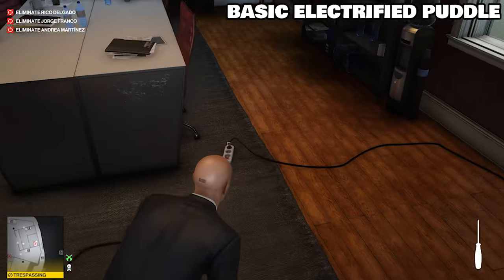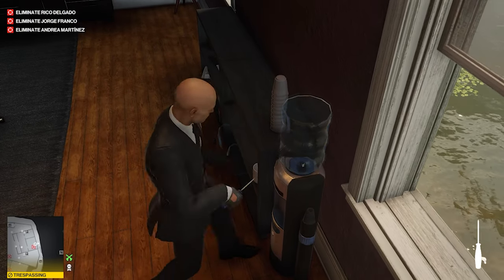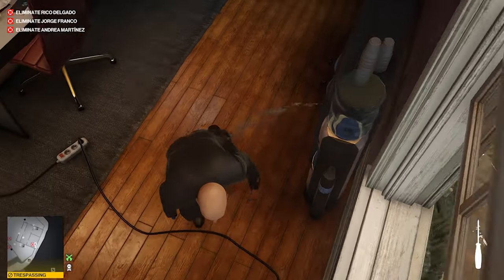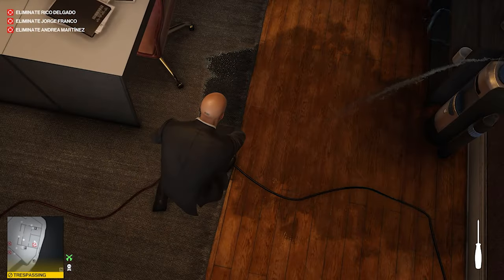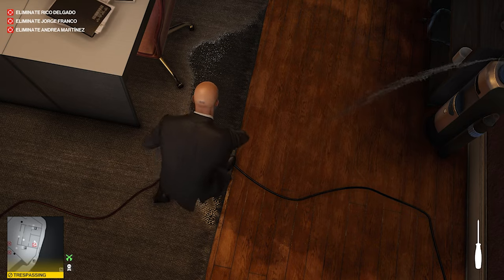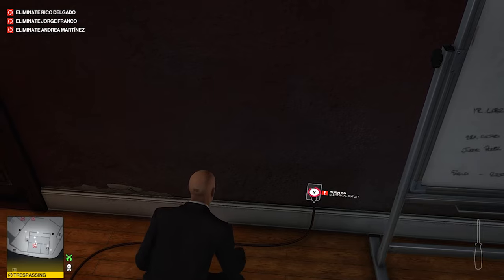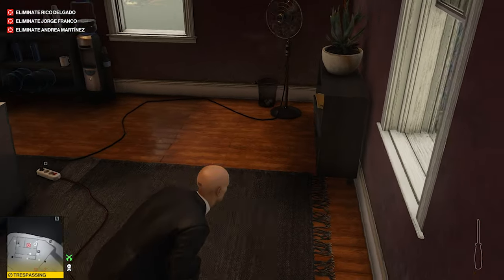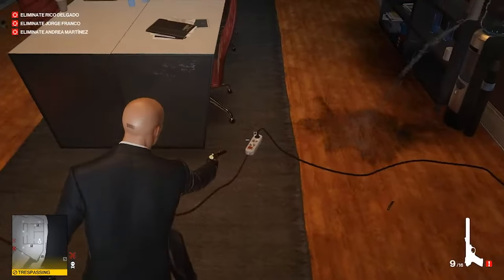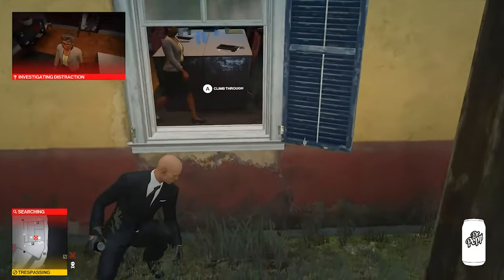To perform an electrocution kill, you need a water source like this water tank here, which you can puncture with a screwdriver. You'll also need an exposed wire — there'll always be one close by. You can use a screwdriver to expose the wire, and then you need to activate the switch. Sometimes it's already live; whenever it's live, you can see the water sparking. Instead of a screwdriver, you can shoot the water barrel and shoot the socket — another reason why silenced pistols are so valuable.